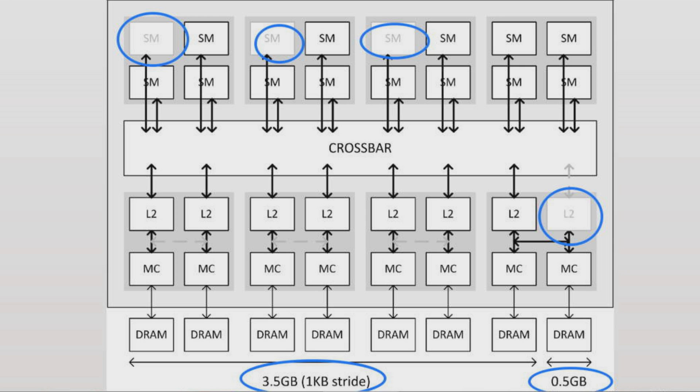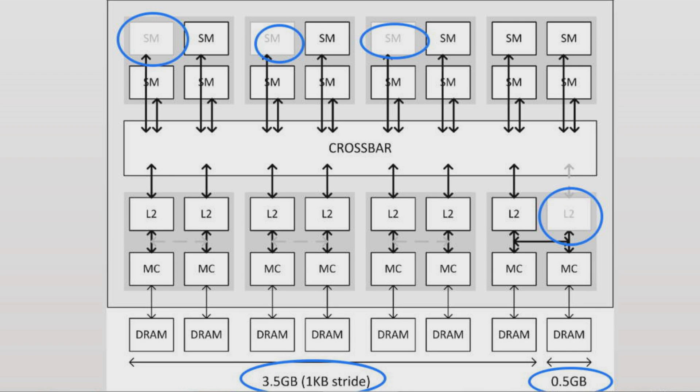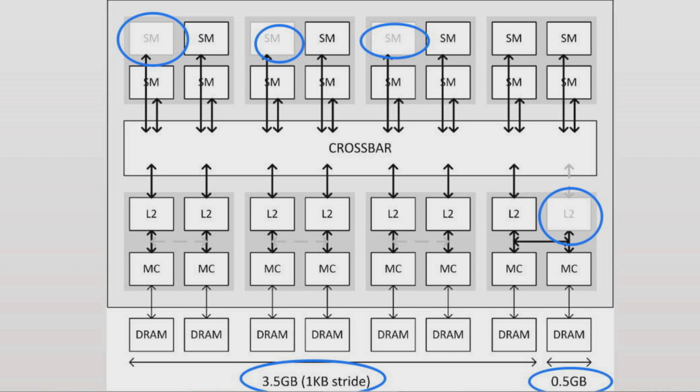The reason they divide it is because that eighth memory controller is running at slower effective access speed. All seven memory controllers to the left can be active simultaneously, all talking to different sections within that 3.5 gigabyte pool. But when accessing that last 0.5 gigabytes, all transfers would be limited to just that one memory controller and that one DRAM chip. If you divided it all evenly across all controllers, the right two memory controllers and DRAM chips would cause the whole thing to go slower.